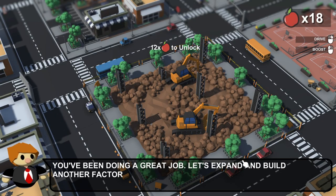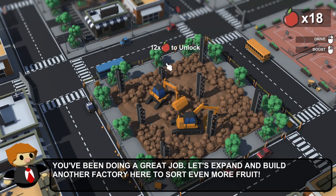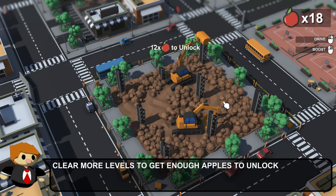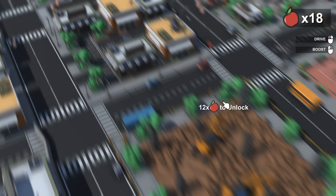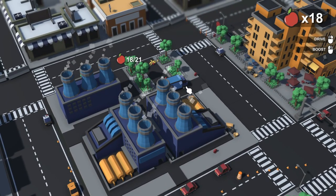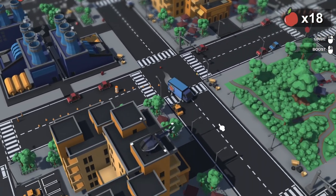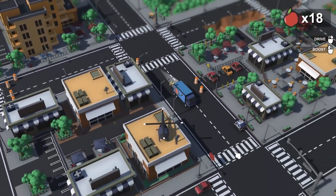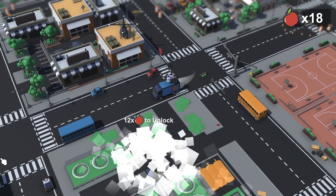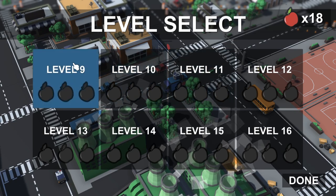You've been doing a great job - let's expand and build another factory to sort even more fruit. It costs 12 apples to unlock and we got 18, let's do it. Clear more levels to get enough apples to unlock new factories all around the city. Oh look - I'm controlling the truck! We're driving a truck. Hit the cop car - I guess okay. We unlock this one.